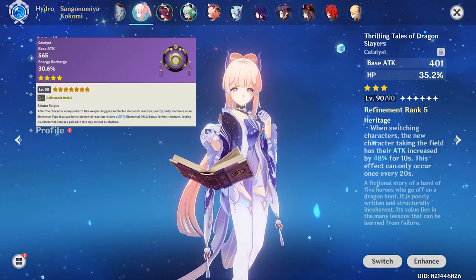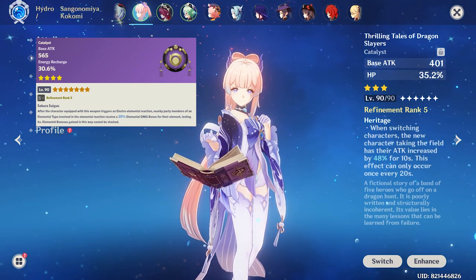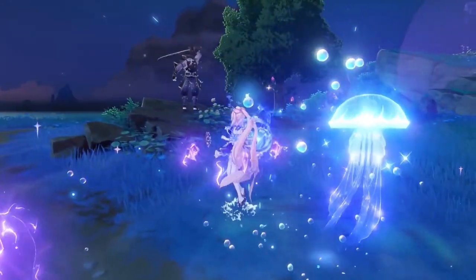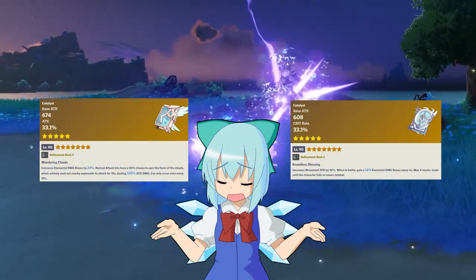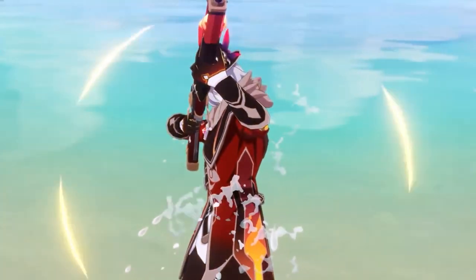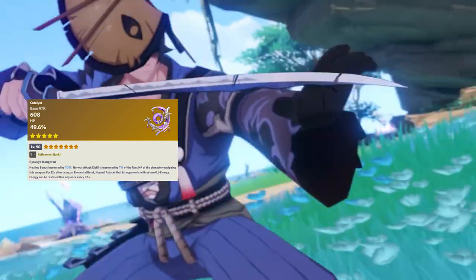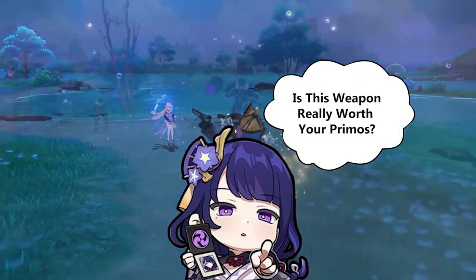The Hakushin Ring is more situational compared with the others — it must be used in an Electro comp so you can receive the elemental damage bonus buff. If you only care about increasing Kokomi's damage potential, you can use Skyward Atlas or even Lost Prayer, but I won't recommend doing so since these weapons are competing for her at this point. We will get better results with Thrilling Tales or even Prototype Amber. The Moonglow is her best-in-slot weapon if you want to maximize her damage as a main DPS — but is this weapon worth all the Primogems? Let me know in the comment section.